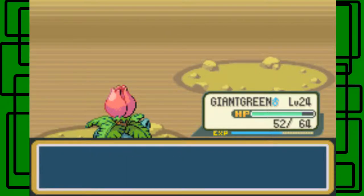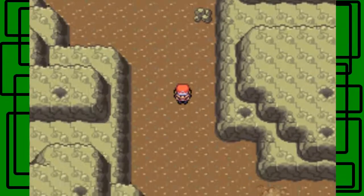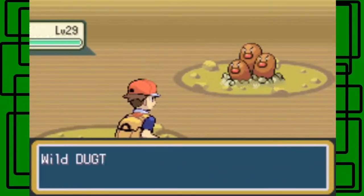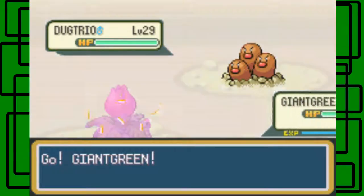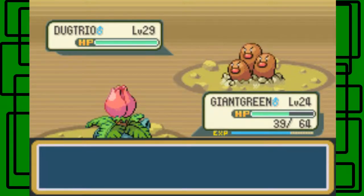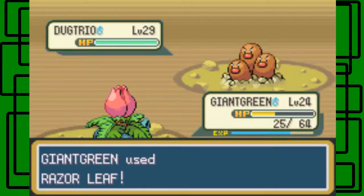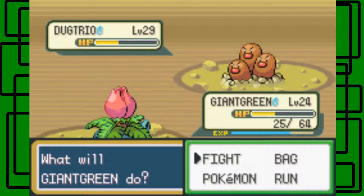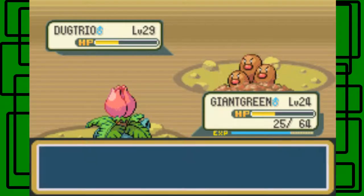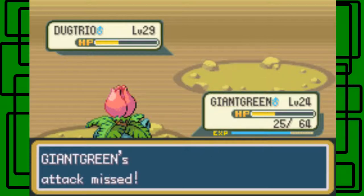Giant Green gained 677 experience — that's a lot at this point in the game. Here's another Dugtrio. It's level 29 — I might want to try to catch this one. Fury Swipes, okay. It's gonna swipe Giant Green furiously — hit it four times. Let's use Razorleaf, which hits successfully. I wanted to get it down into the red, hopefully.